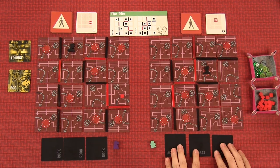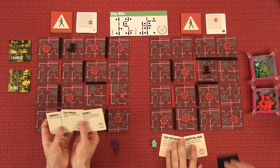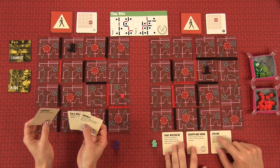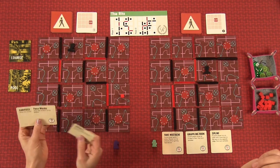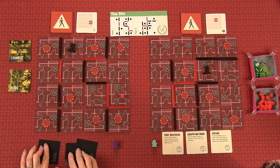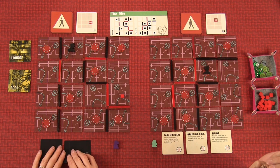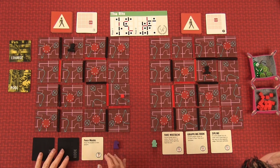Every casino has big burly bouncers who want to get you for doing bad things. Let's go over player setup. I have the Rook. The game comes with a whole bunch of characters you can play — burglars. The Rook has three special skills. We each have a specific set of skills. The rules are still in development. You're able to know what all of these are, and we'll be unlocking each over the first three turns of the game — these all start face down.